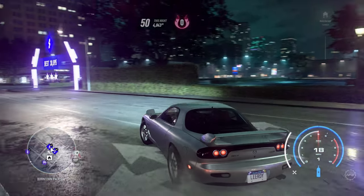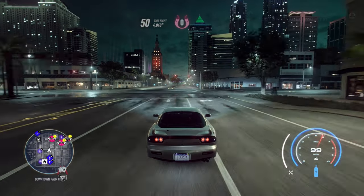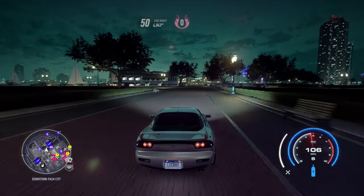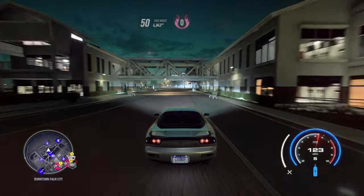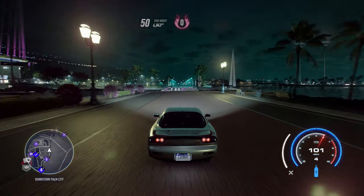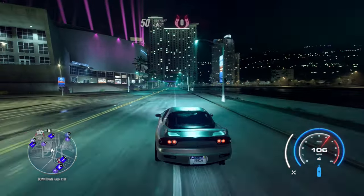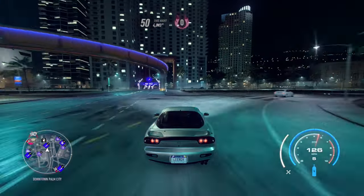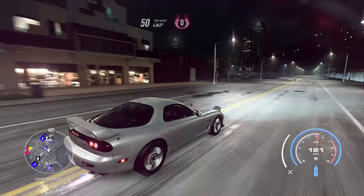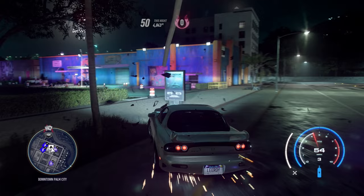If a cop spots you, go down this road right here. Just go straight. Your car might not be fast enough to get away from them, but that's absolutely fine. The reason why I'm telling you to go this way is because for some reason the cops in this game are allergic to water — if they go over a ramp and there's water in the middle they'll just flip out and instantly get destroyed. At that point you should start losing them.